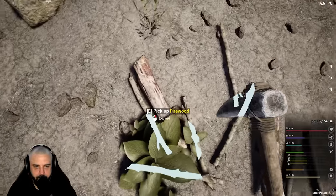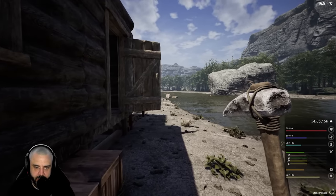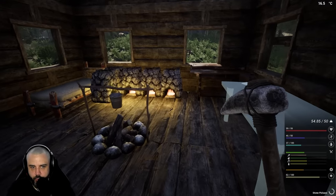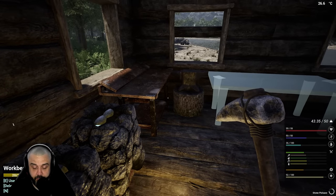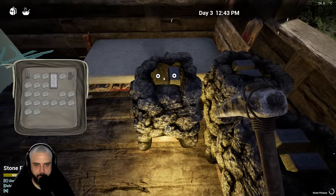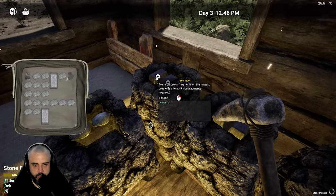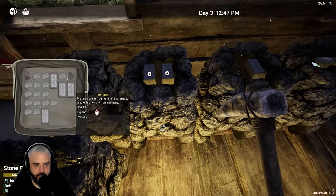Anyway, we're just grabbing firewood now, walking at the speed of insects and encumbered to the max. Let's just keep going. This is our first or second haul of iron ingot off our tiny stoves. There we go - let's see if that was enough.